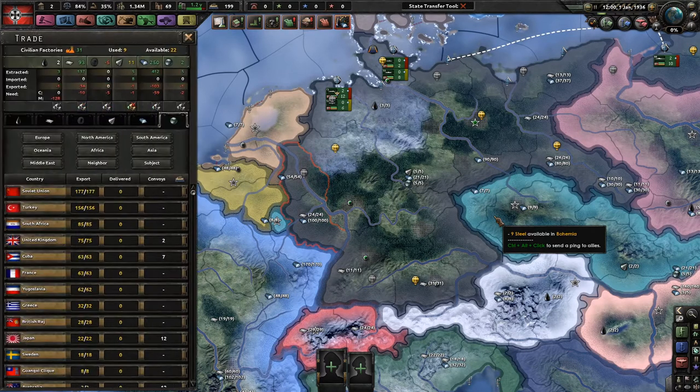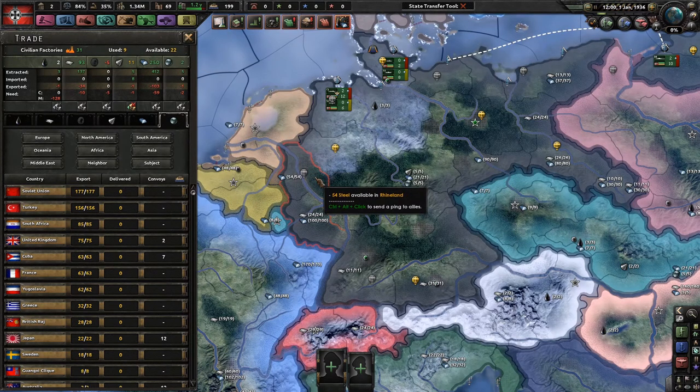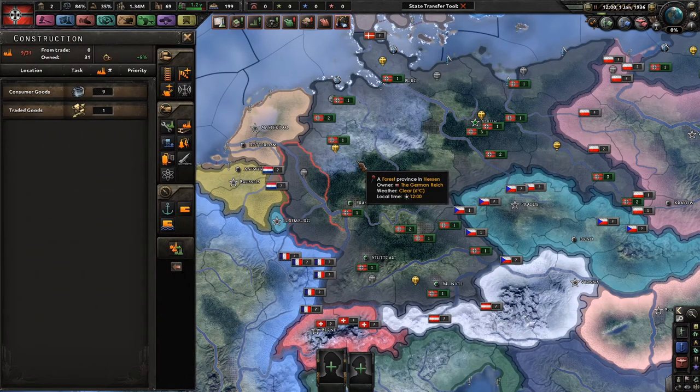That's the construction screen. Here we go — the trading screen, which is here, is basically you are importing goods, resources in this particular case, from other nations who are exporting it. How are you paying for it? Well, you're paying with civilian factories. So let's talk about civilian factories first.